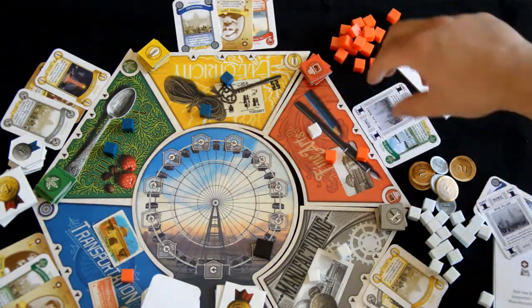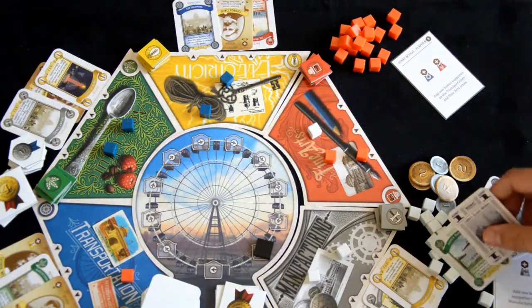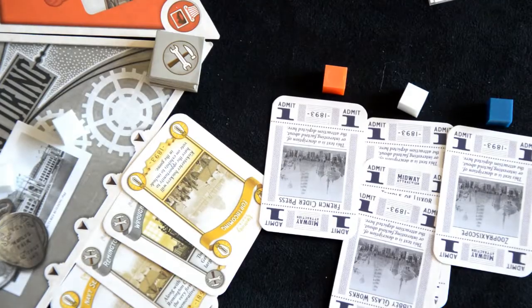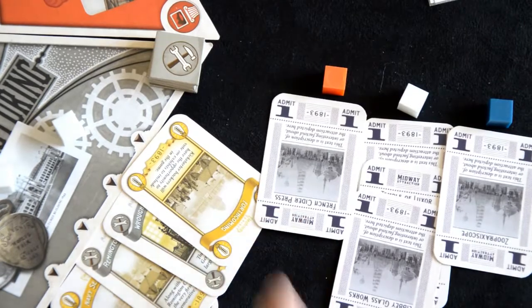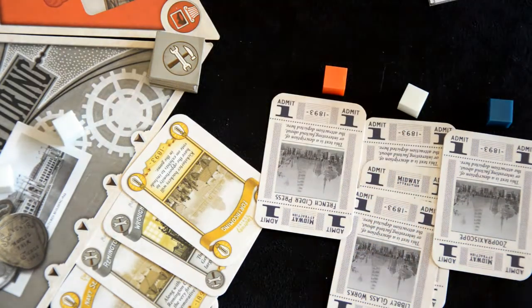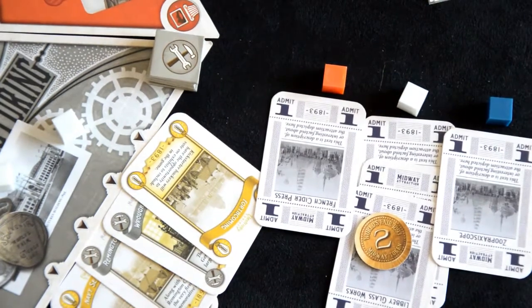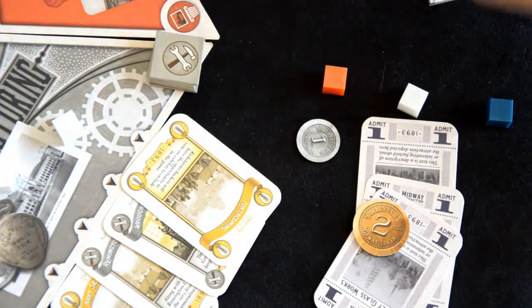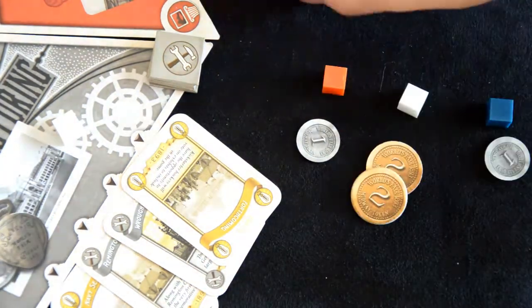Scoring. You begin the scoring phase when the ferris wheel has made it around the board. Each scoring phase offers a leader bonus: the player of this phase that has the most midway tickets collects two coins. Ties conclude in all tied players collecting two points. Everyone redeems their midway tickets for one point each, which concludes in you discarding them.